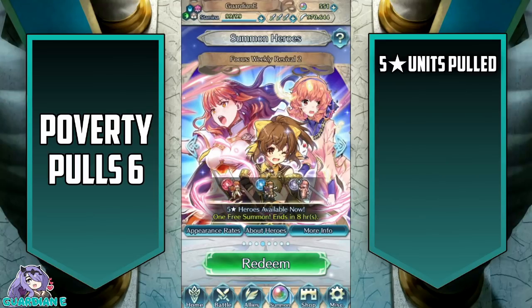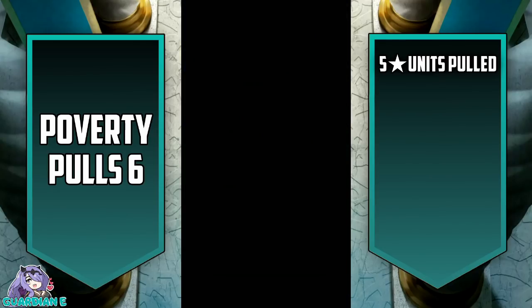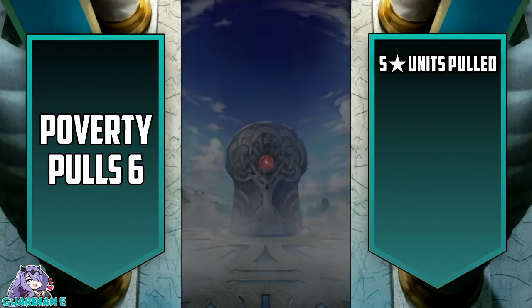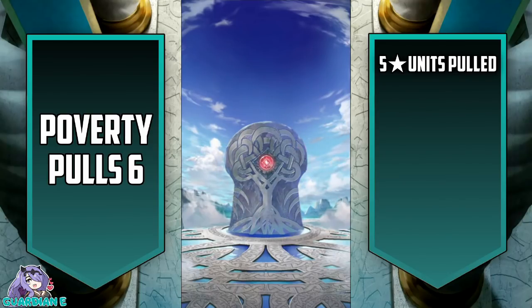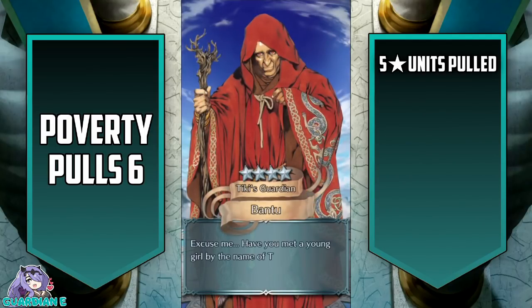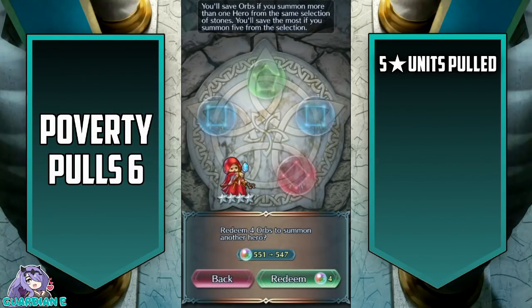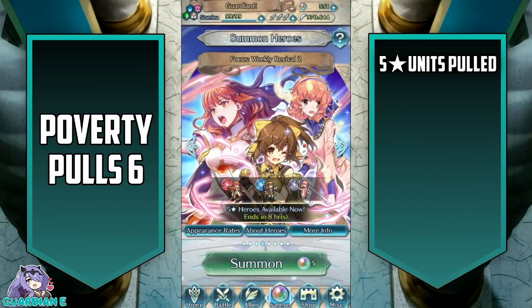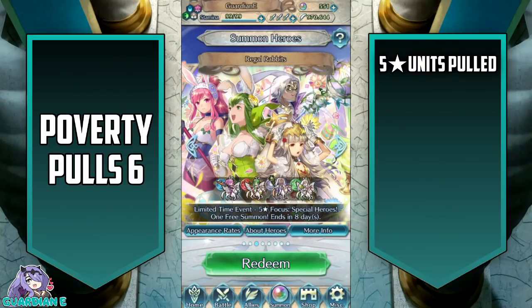Alright, we've got a lot of summoning to do today. First up, Weekly Revival 2. I love the fact that they're rotating back in these Weekly Revivals. I certainly wouldn't mind getting another Celica, and I don't have Adelphia, so either of those would actually be fine. I think I'll potentially spend the orbs depending on what we see. Lots of blues and reds. Actually, we are going to pass, just because I could use merges for my Celica, but I don't really need them. I'd rather save my orbs for Regal Rabbits or one of the other banners that's up currently.